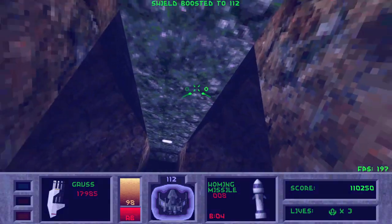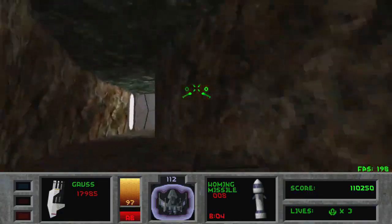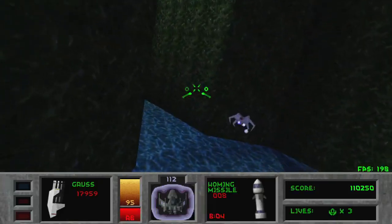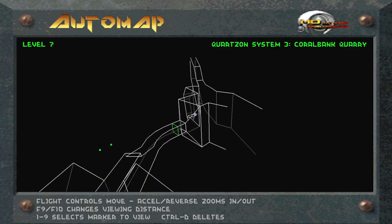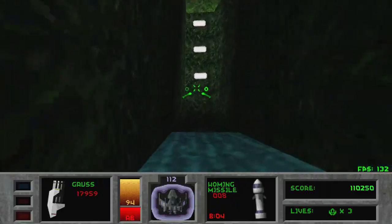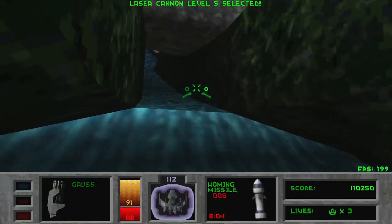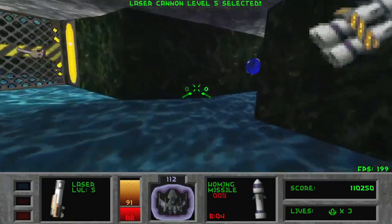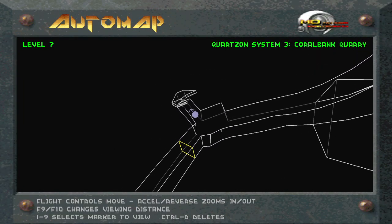There is a shield pickup right above your starting position. You can just nudge up a little bit to get a little bit of extra health this run. Immediately turn to the left and then take the left downward path in the fork in the road. You're going to want to switch to your laser cannon, because you need something that shoots at a reliable angle. So here's the secret.